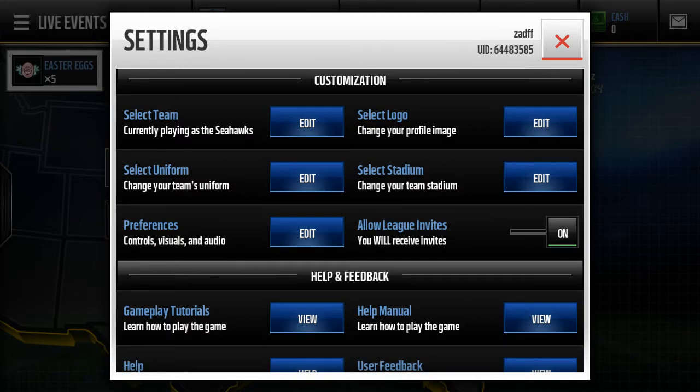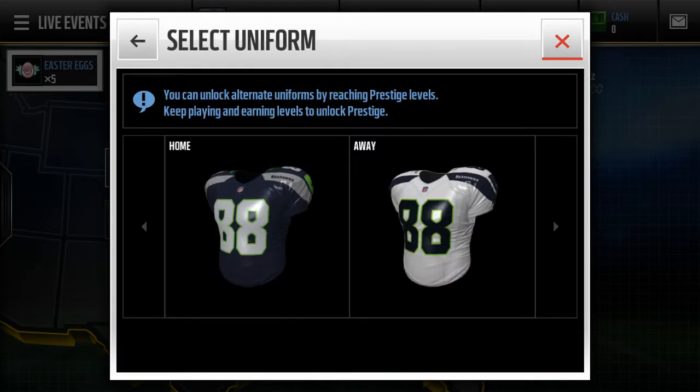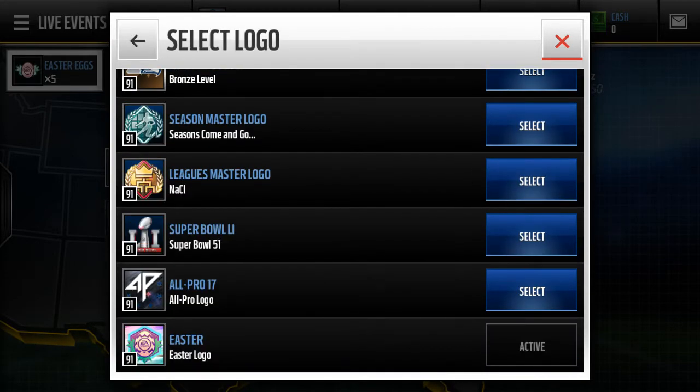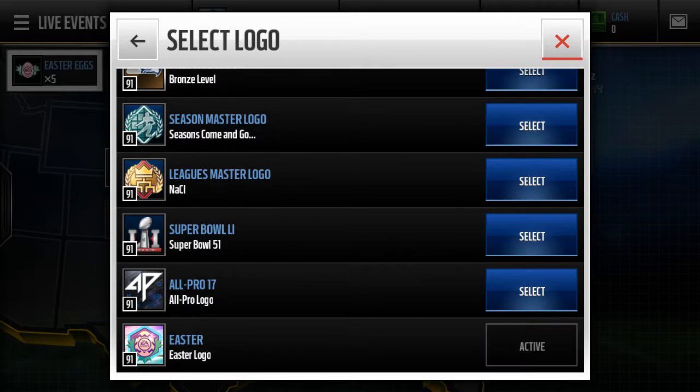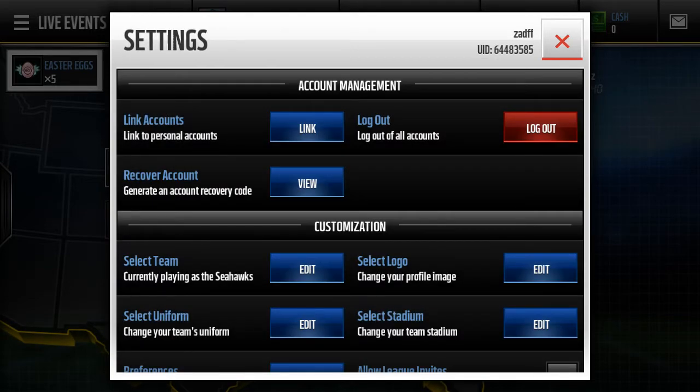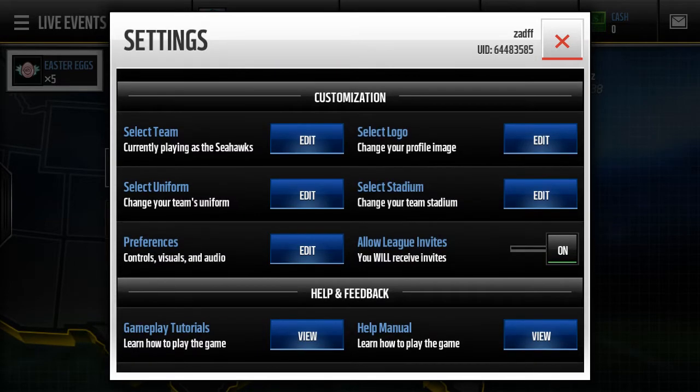You can also change your uniform once you unlock different ones — this is the default uniform for the Seahawks. You can also change your logo to different things once you unlock those. Right now I have the Easter one on, which just came out yesterday.